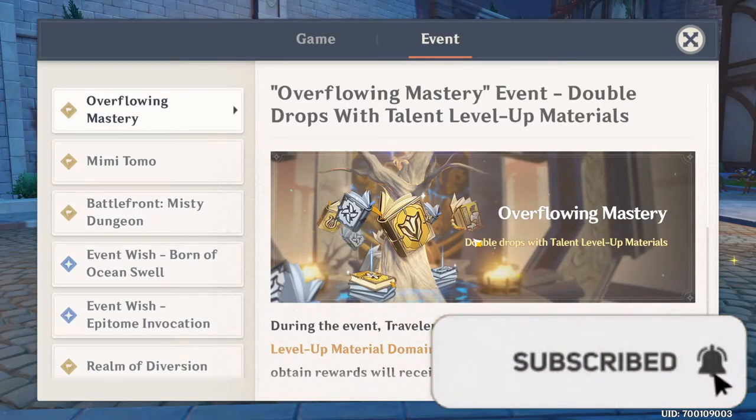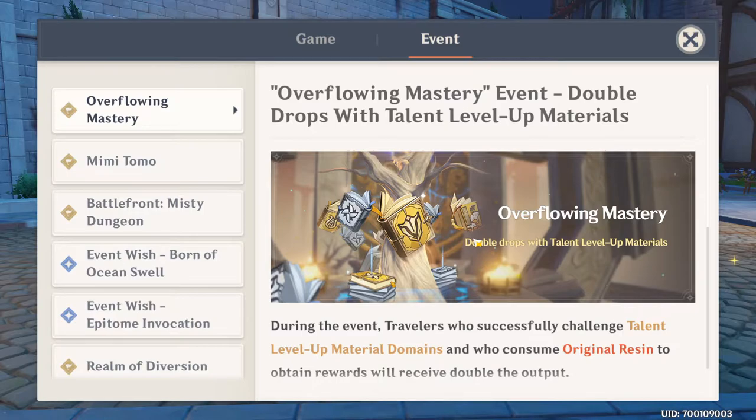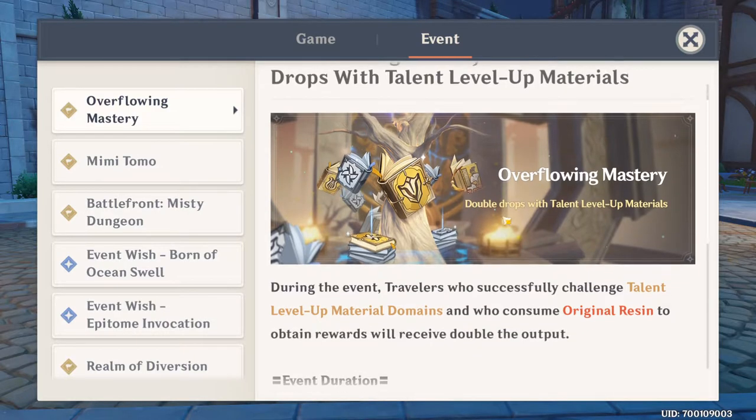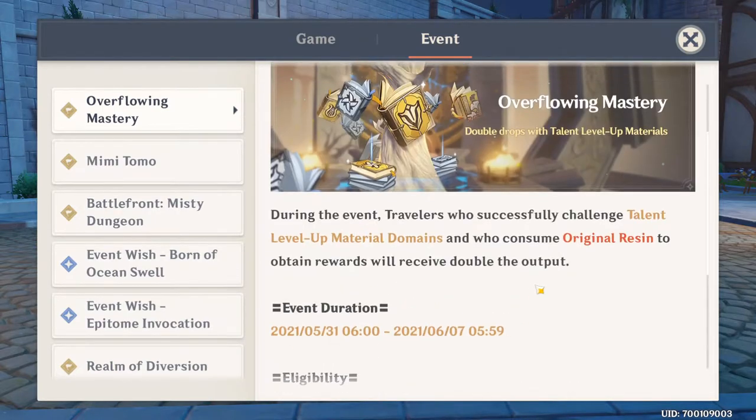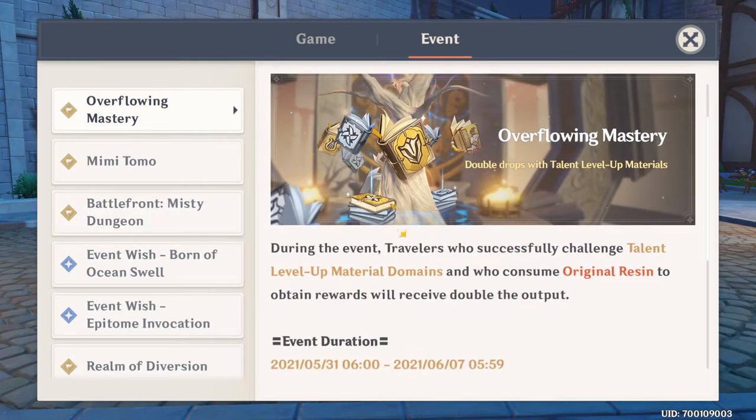Hey, what's going on ladies and gents, welcome back to another Genshin Impact video. Today we're going to be talking about the Overflowing Mastery event — real quick, nice short and concise. It's the double drops with talent level-up materials, and this is going to be for a week. So if you guys want to farm any talent books, this is the time to do it.